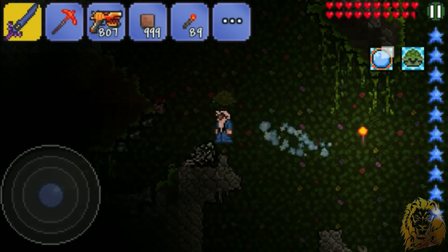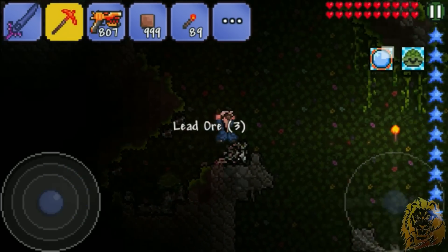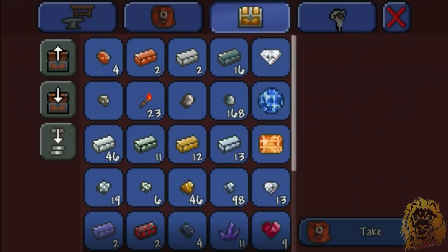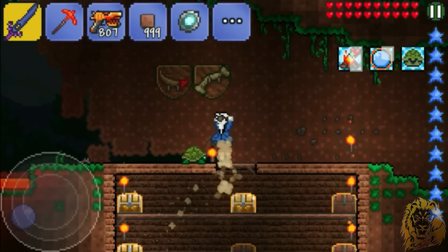It doesn't seem like there's new ore at all. There's a second tier one for some reason, there's a lot of this one. How come? There's hardly any of the cobalt one — I'm just gonna call it kobalt, I've no idea what the new name is. Oh, and before I forget — I'm an idiot — I forgot I never actually made the molten bow. I thought I made it, I thought this was the molten bow, which is why I was confused.